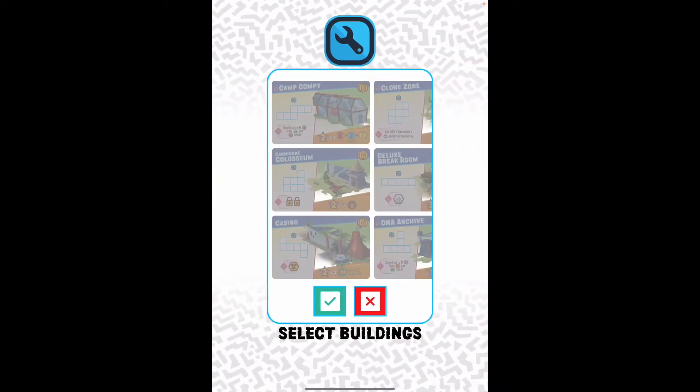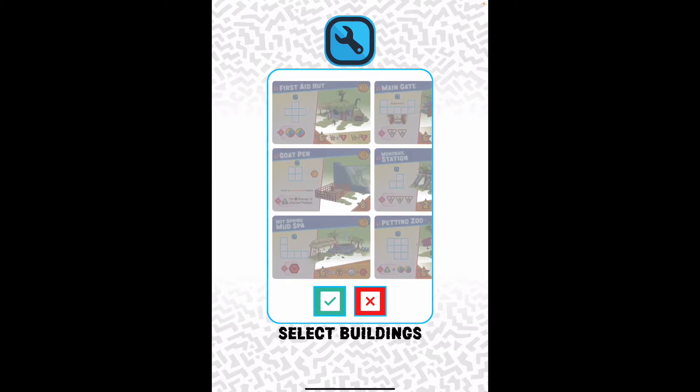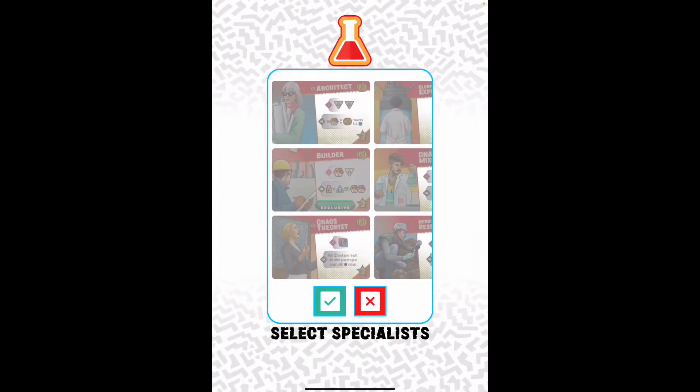Let's take a look at how we utilize this companion app. The first thing you're going to want to do is select your cards. Ideally you'd take your deck of physical cards, shuffle them up, and deal three out. If you are traveling you could simply randomly select three — so let's just select these three for the purposes of previewing the companion app. Same thing with the specialists — I'm just going to select these three.